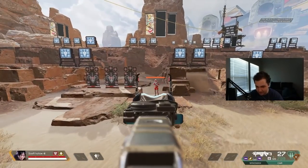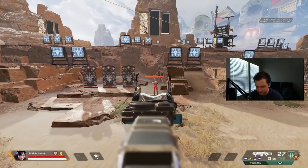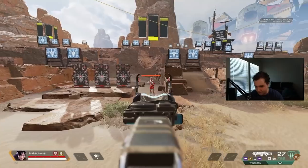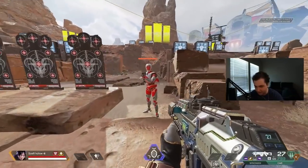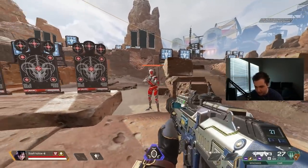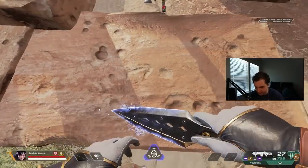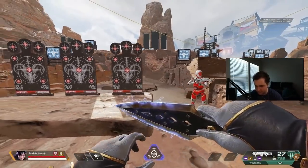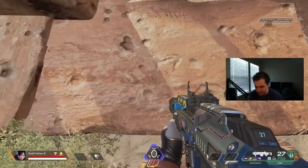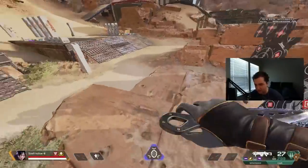Whenever you're aiming down sights and you have a definitive red dot reticle in the middle of your screen and that's what you're focusing on, you're taking away from your ability to look at your target and to read, recognize, and react to how your target might change direction within a specific movement pattern. For example, if I'm strafing left and right in a closed strafe, someone looking at me instead of their crosshair would have a much easier time reacting to my changes of direction as well as changes in that movement pattern itself.